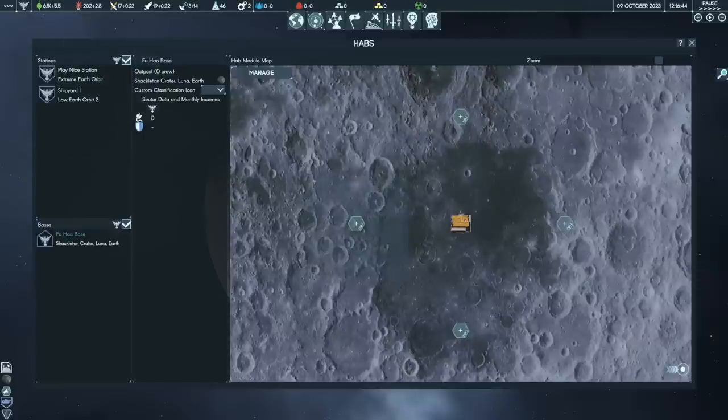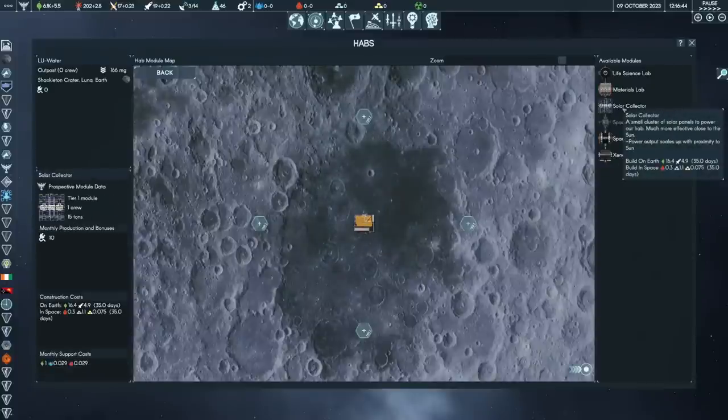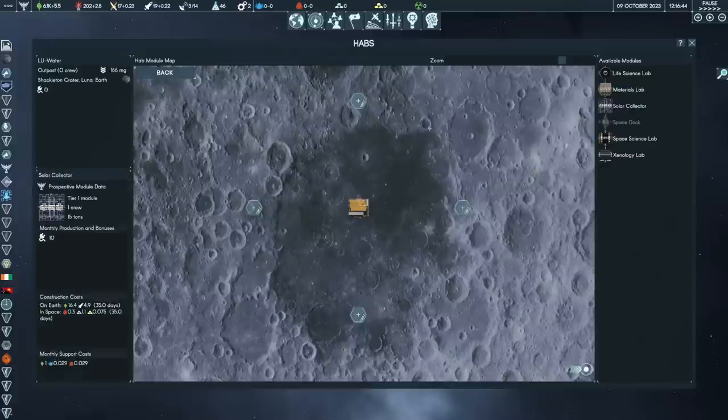We're going to found one base there and name it LU water. This is just the founding - it will be finished on the 13th of November. We're boosting that basic module, which is going to have 5 crew and weighs about 20 tons. We'll lift that into orbit and put it on the moon, getting there by early November 2023. The further away you go, obviously the longer it takes. We're going to want to build mines and power generation here, but we have no mine tech yet, so I'm not going to start building other structures for the moment.